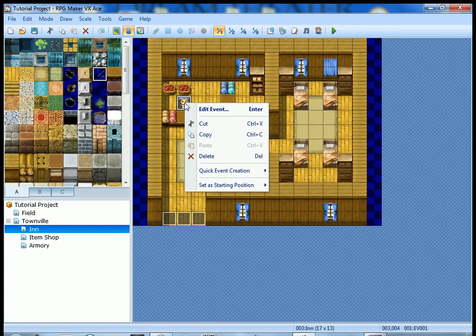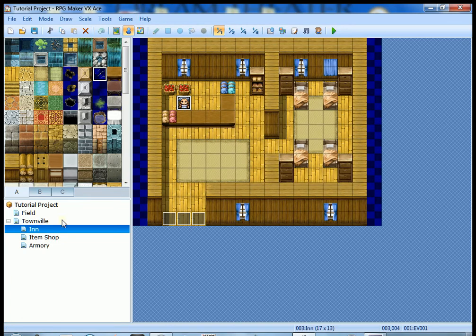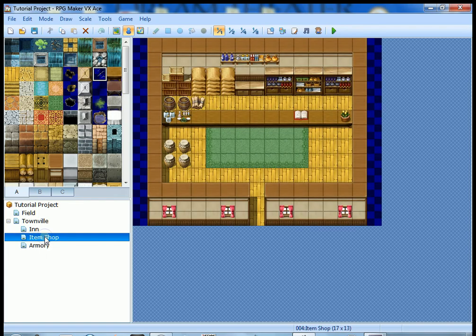In this video we are going to get into shops. Shops are not available with the quick event creation tool, so we'll have to do some events ourselves. I'm going to go back out here to Townville — you can see here that I created the item shop and the armory already. I didn't want to spend too much time drawing.